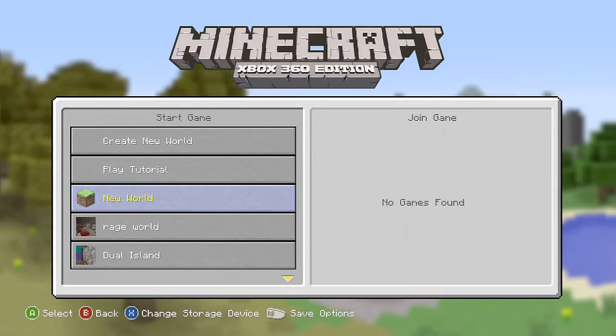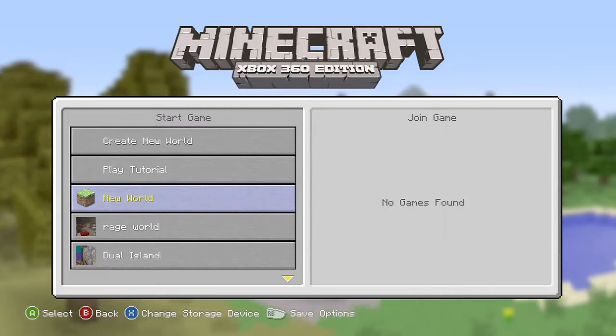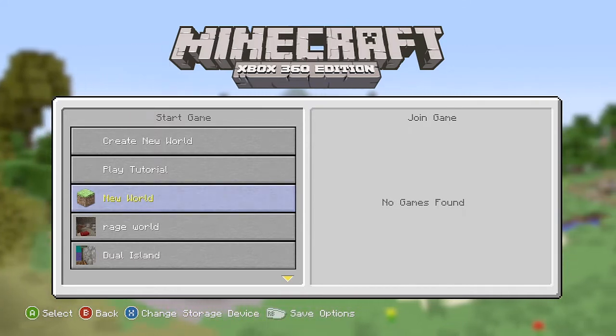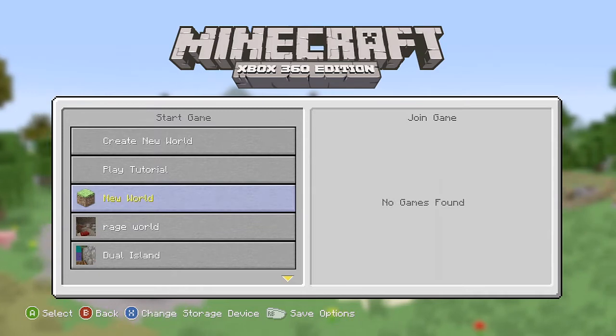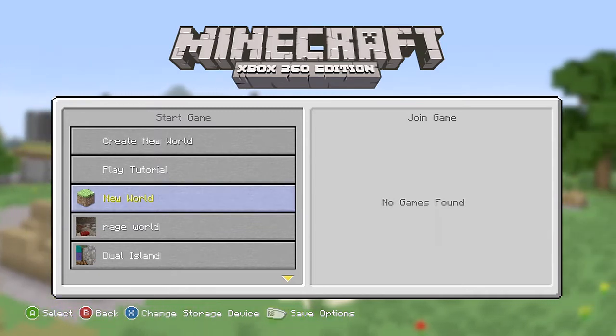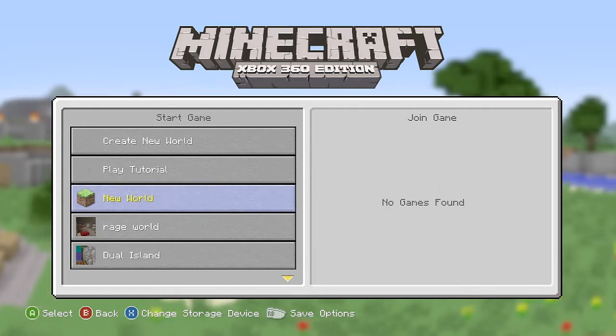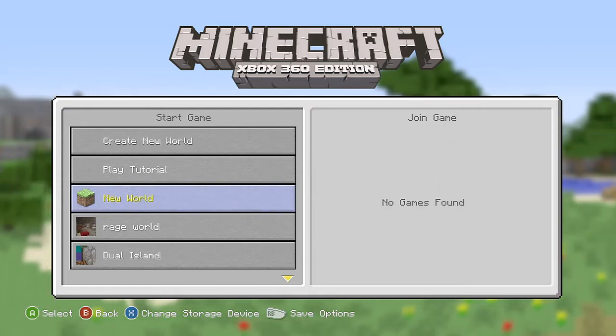Hey guys, my name is Xpatsy and I have got this really strange thing to show you on this weird seed that I found. It's technically an underwater portal — I was going to say underground, but obviously strongholds are underground. This one's actually underwater.